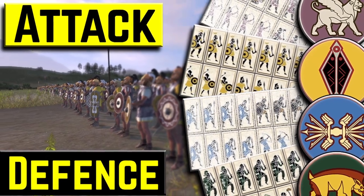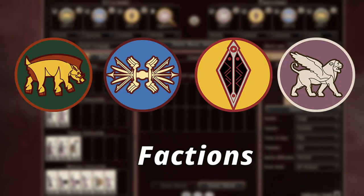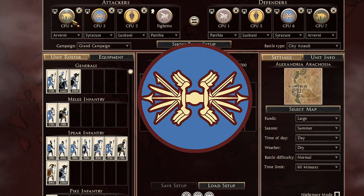Hello, this is Fight Me, and in this video I'll be showing you guys how to make the best and my favorite army comps for the last four remaining factions. I'm pretty sure I've covered all of them, and as you can see in this video we have Parthia, Lusitani, Syracuse, and Arverni.